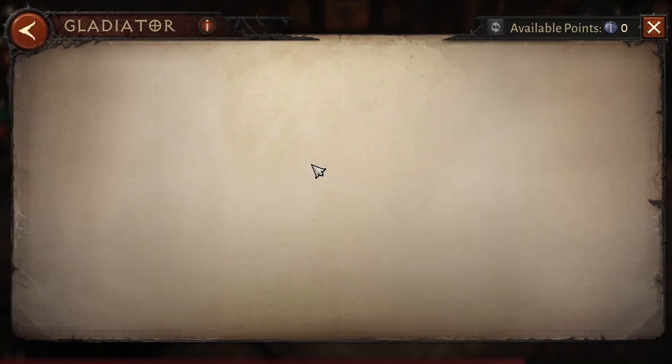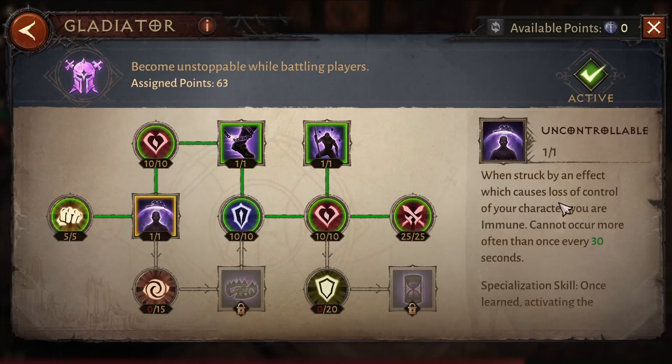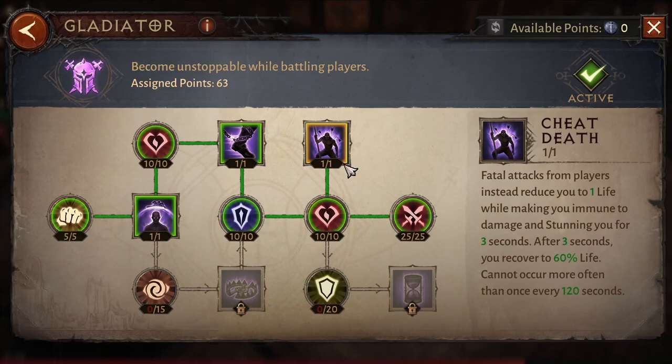Why do we choose Gladiator for PVP? First, it can block the first loss-of-control effect used on you — you are immune to that one. Then if you are caught in a loss-of-control effect, the duration is reduced by about 10 percent. And if you take fatal damage instead of dying, you are reduced to 1 life.